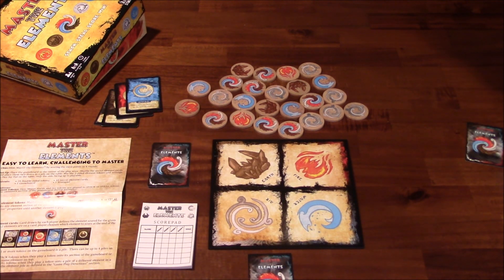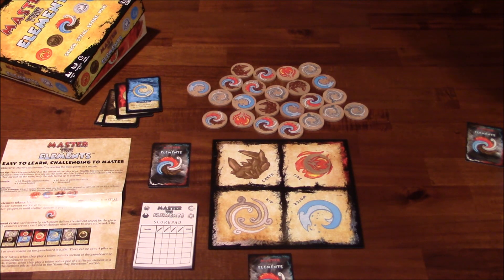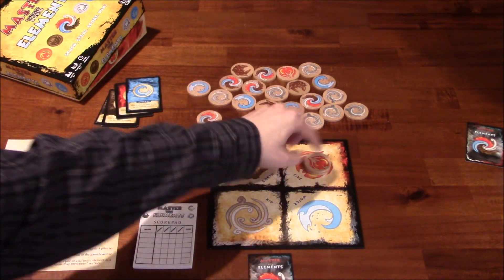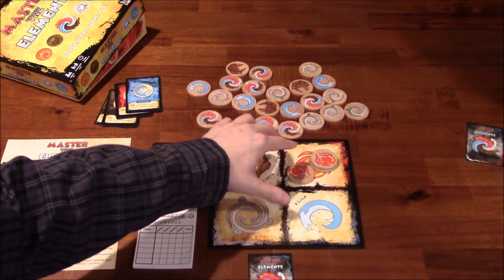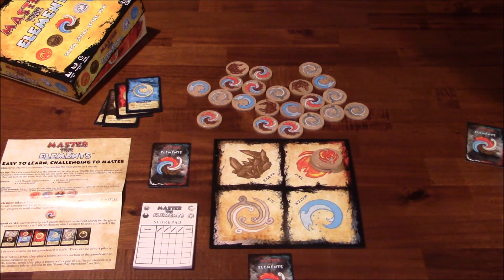On a typical turn, you can either stack or steal. To stack, there are three things involved. You can take an element from the table and place it on the matching element type on the board. Or you can take that same element and stack it on top of an existing similar element — so now you've got two. Another thing you can do is take an existing stack and stack it on top of another stack on the same space. That is stacking.